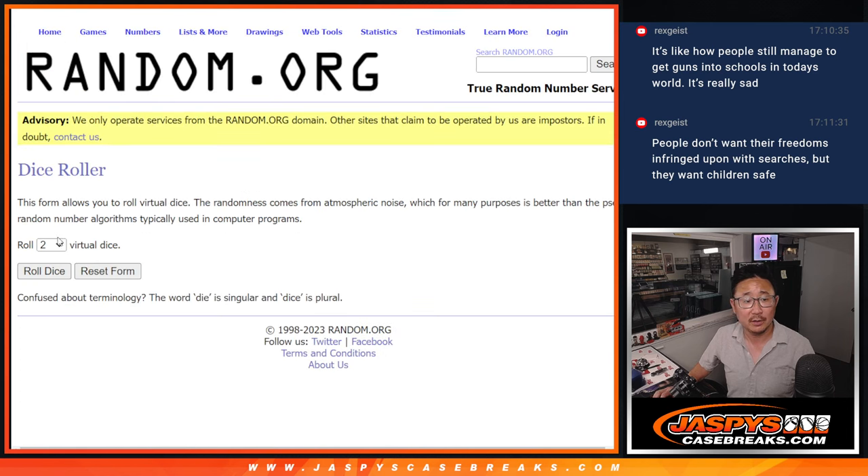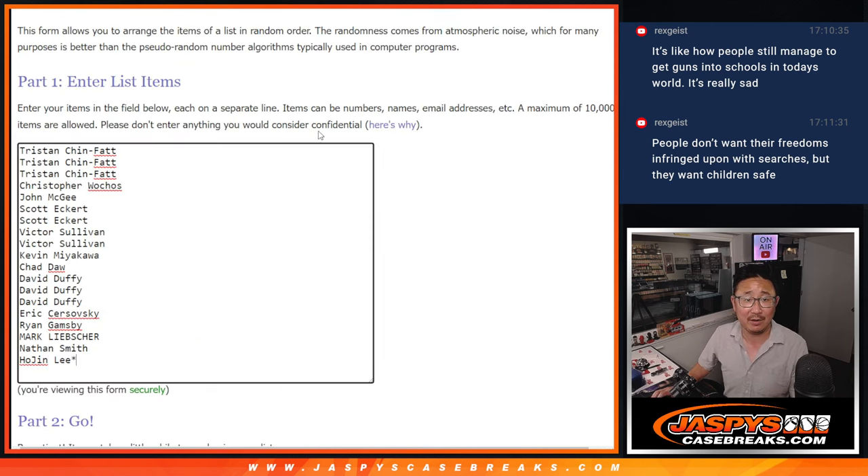There are the letters right there. Let's roll it, randomize it. Five and a five — ten the hard way.